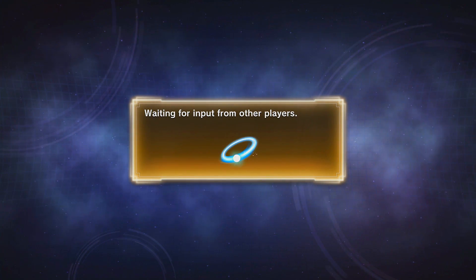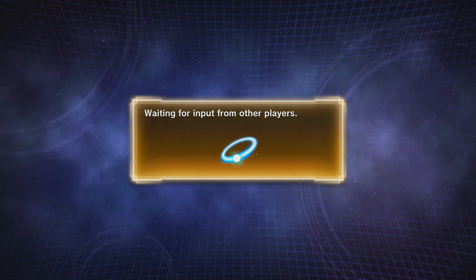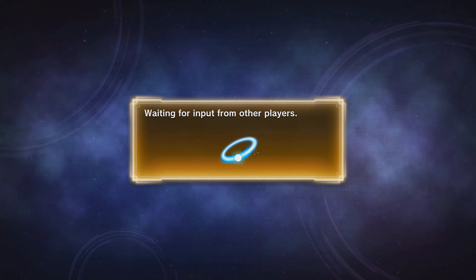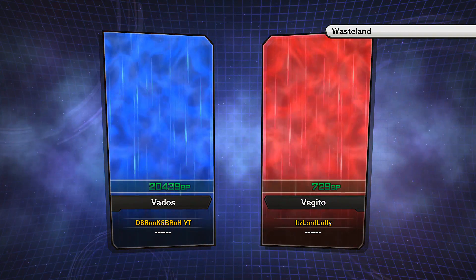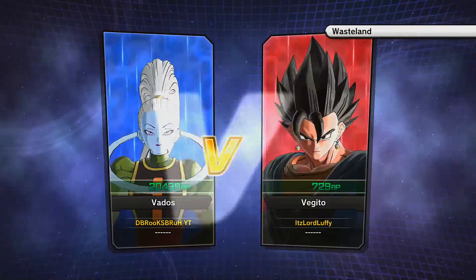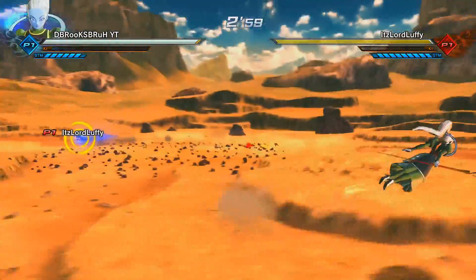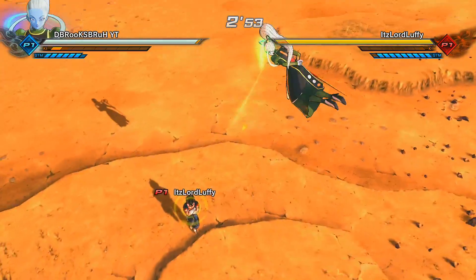We ended up back in the same lobby with the person I just fought. I'm expecting the same result. Vados is not top tier at all — she's a good character, but her first hit is not really good, and that's what stops her from being top tier. She also only has one stamina break that flows well with her combos, and that doesn't even work every single time.